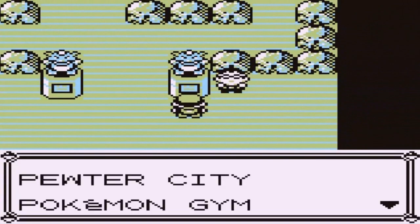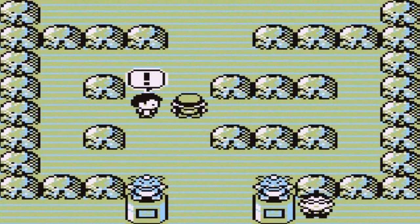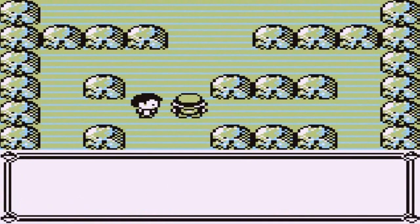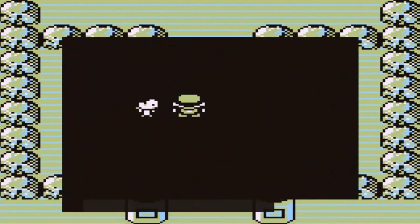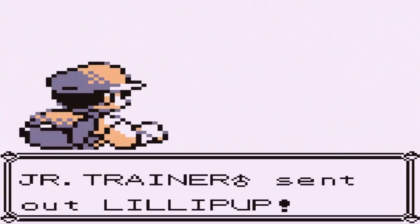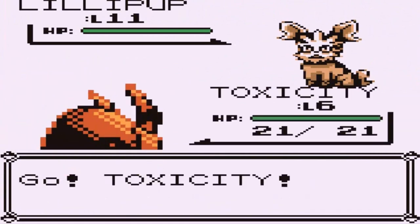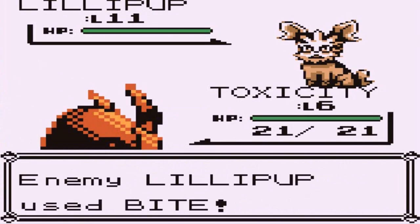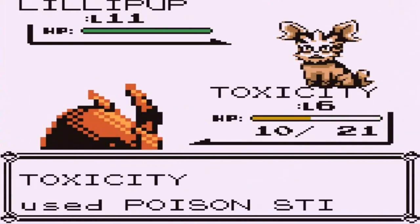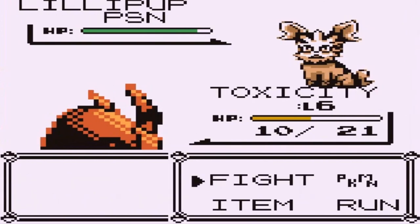It's the same as Pokemon Red, Blue, and Yellow — Gary's always gonna be ahead of us. I'm going to start off with Toxicity mainly to switch in and out of battles. We're going up against this trainer who says we're light years away from Brock. He has two Pokemon, one being a Lillipup at level 11 — that's a pretty big jump from what we were originally going up against, and that Bite attack takes a lot. We poison the Lillipup.